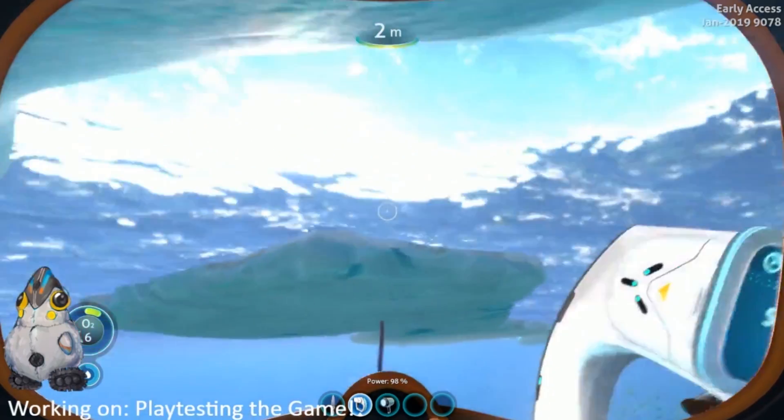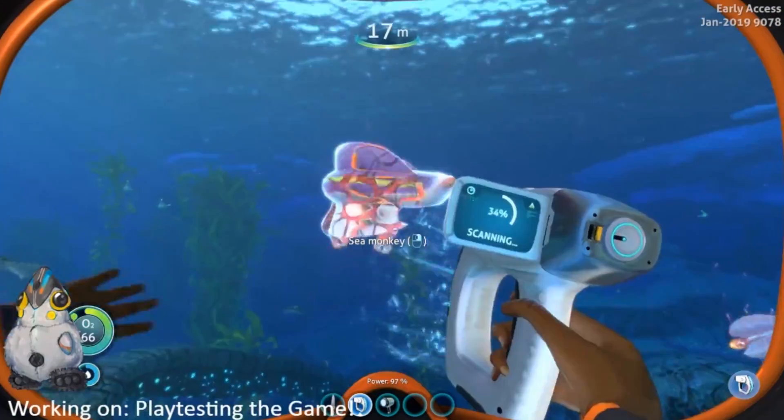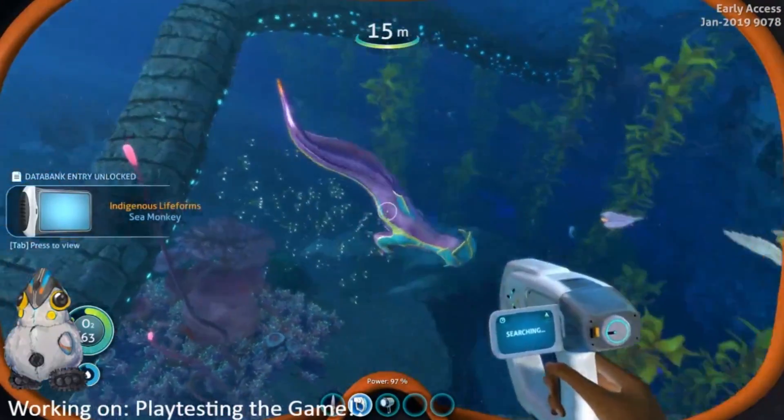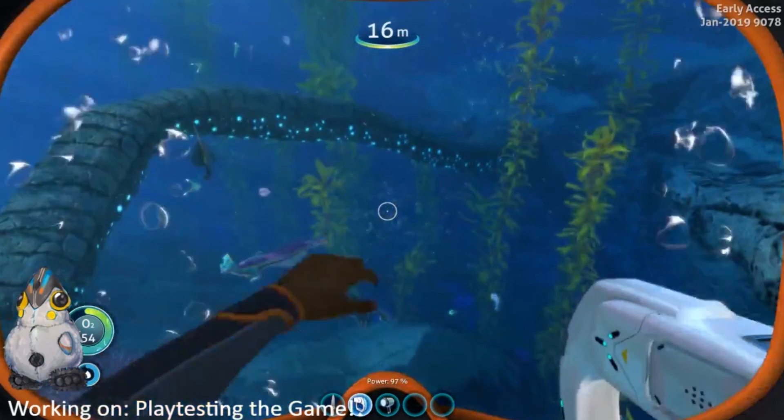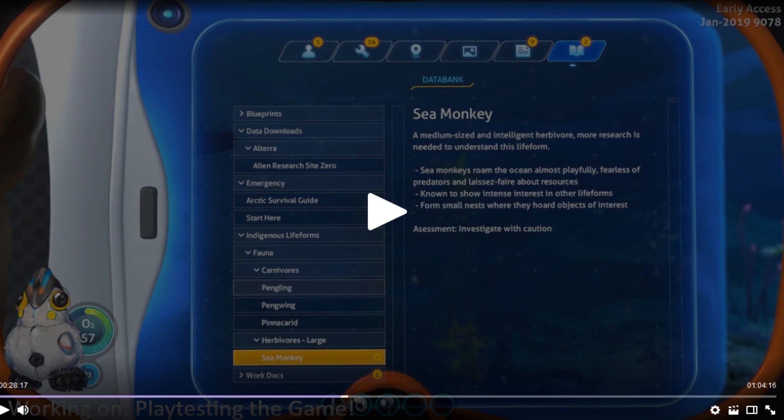And now we're scanning the Sea Monkey. 'Indigenous lifeform: Sea Monkey — a medium-sized and intelligent herbivore. More research is needed to understand this lifeform. Sea monkeys roam the ocean almost playfully, fearless of predators. Known to show intense interest in other lifeforms. Form small nests where they hoard objects of interest. Assessment: investigate with caution.' So these are what they wanted to do with rabbit rays apparently — I think they might steal stuff from you. Be careful; I don't want them stealing your sea glide and then you die from lack of oxygen.